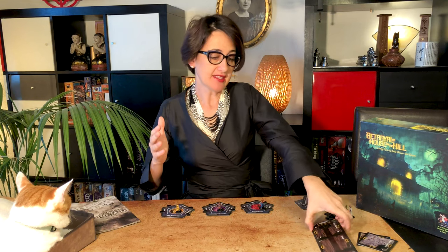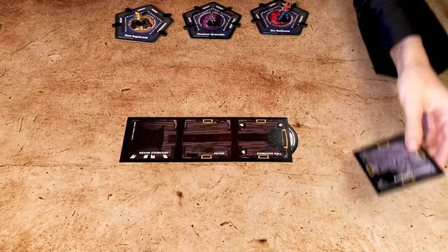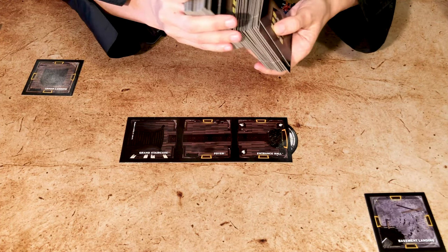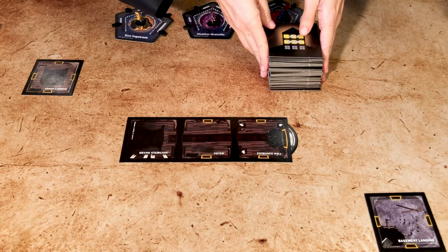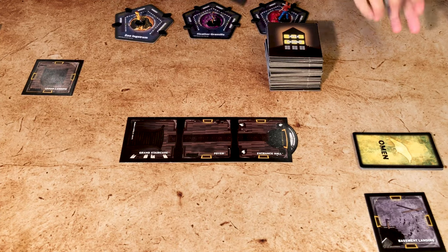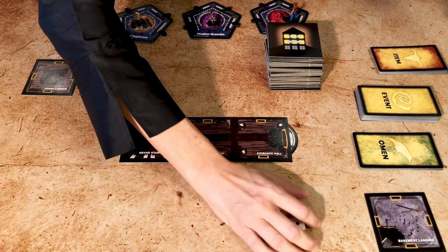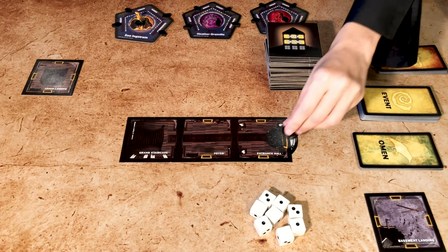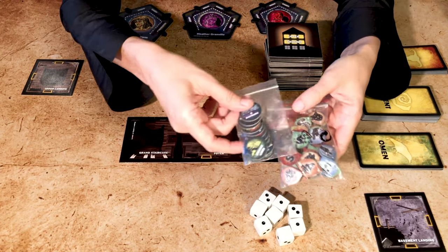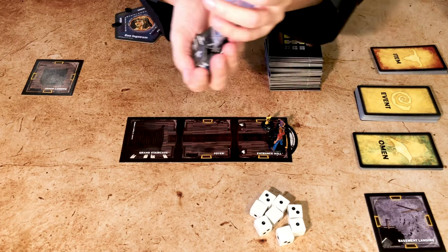Once the party is selected, it's time to set up the house. Take the starting tile with the three rooms and place it in the middle of the table. Then add the basement and the upper landing, sufficiently apart from the main tile. Mix all the other room tiles and put them face down. Shuffle the omen cards and place them face down, along with the event cards and the item cards. You have eight custom dice — keep them close by. Place all your minis in the entrance hall ready to start the exploration. We also have monster tokens for use during the haunt, and marker tokens we might need when exploring the house.